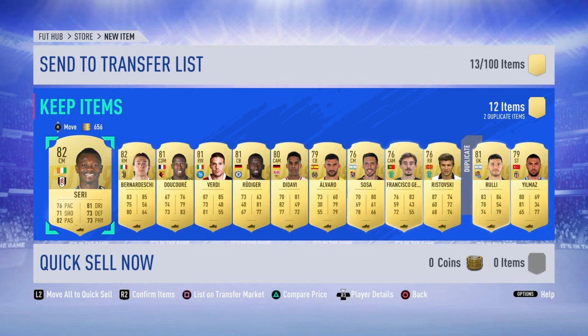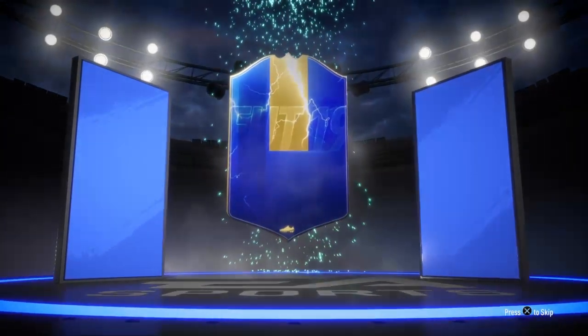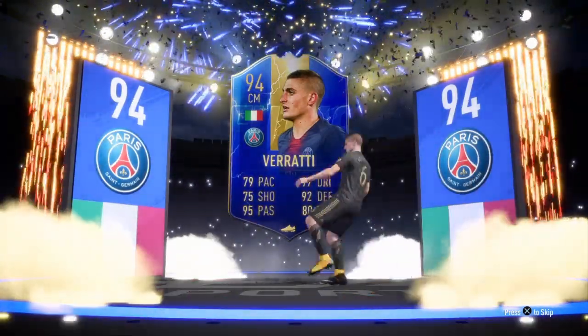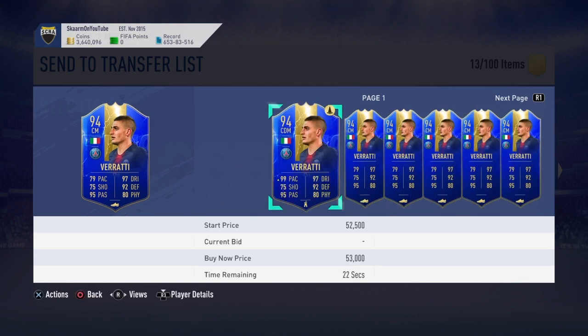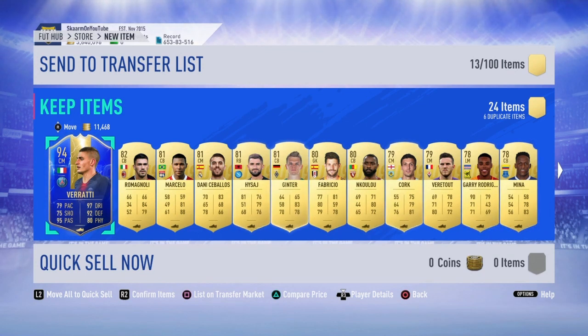The final pack is the 100k Jumbo Rare Players Pack. What will I get? No walkouts all video — finally I do receive a walkout. It's an Italian center mid from PSG, and that's going to be Verratti. I basically got myself about 15,000 coins as Verratti doesn't sell on the market — his listed value is 52,000 coins but no one is purchasing him at that price.